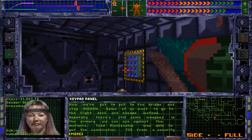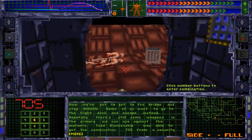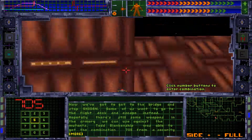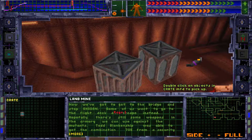705 - 'One of us wants to go to the flight deck escape. Hopefully there's still some weapons or armor you can use against them.' Oh yeah, brilliant! We should have some goodies.